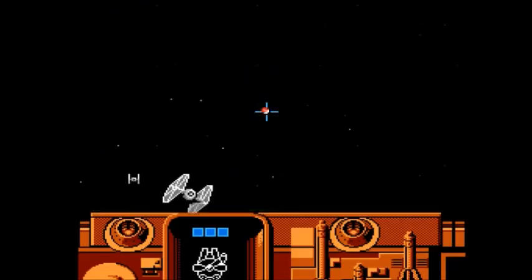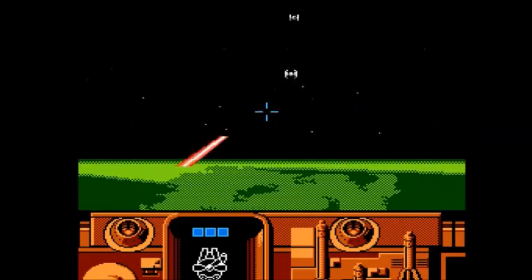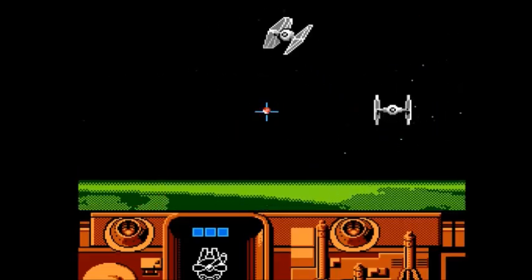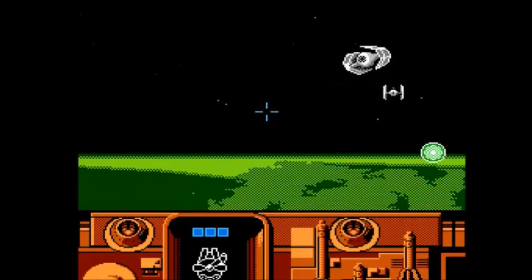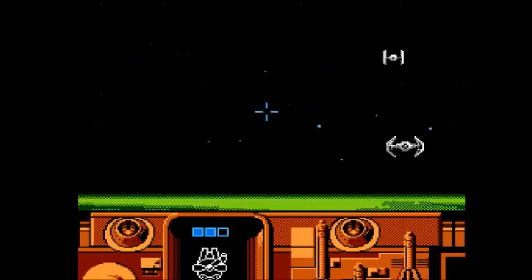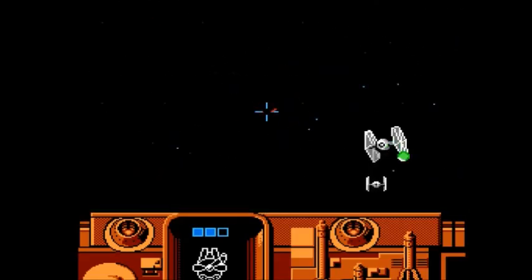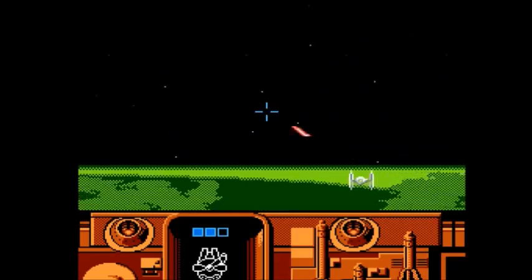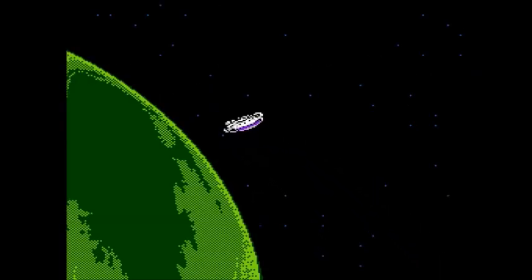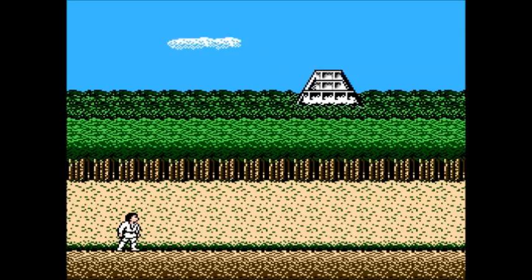What you might notice is that when I'm playing, the little sprite I'm actually controlling has black hair. From what I've come to understand, it was just a limitation of the system — these older systems could only handle so many colors at one time. To enable the developers to have enough different textures and colors in the level design, black doesn't really count as a color in the same way on these systems — white and black are kind of a neutral absence of color for the computer. So they decided to give Luke black hair in gameplay so they could make these brilliant-looking scenescapes instead.